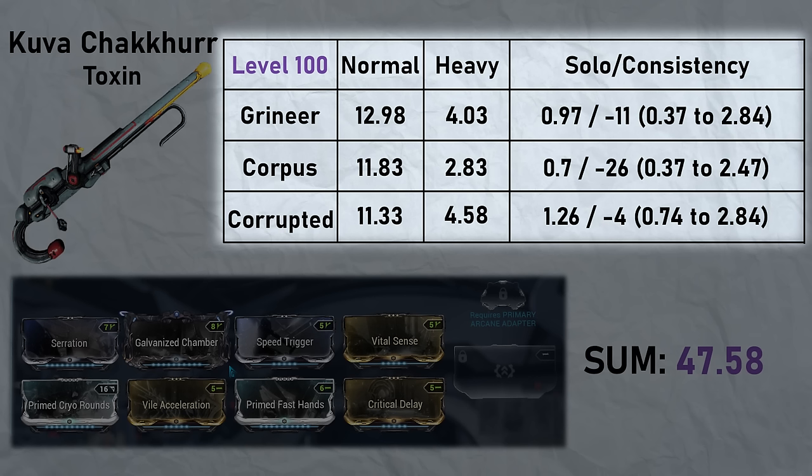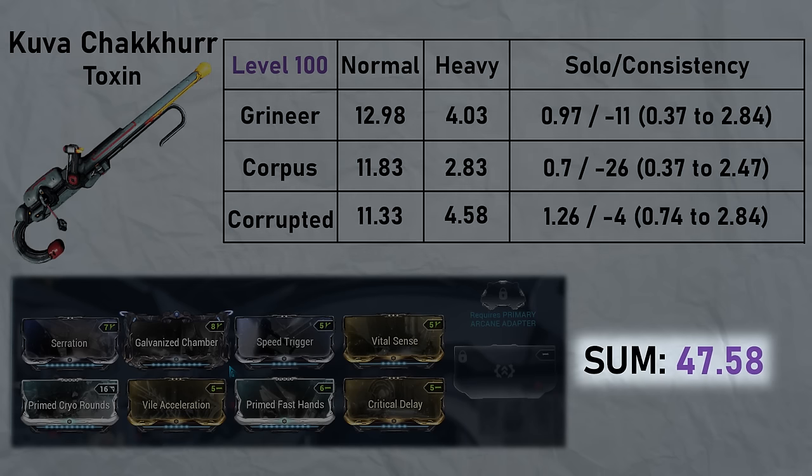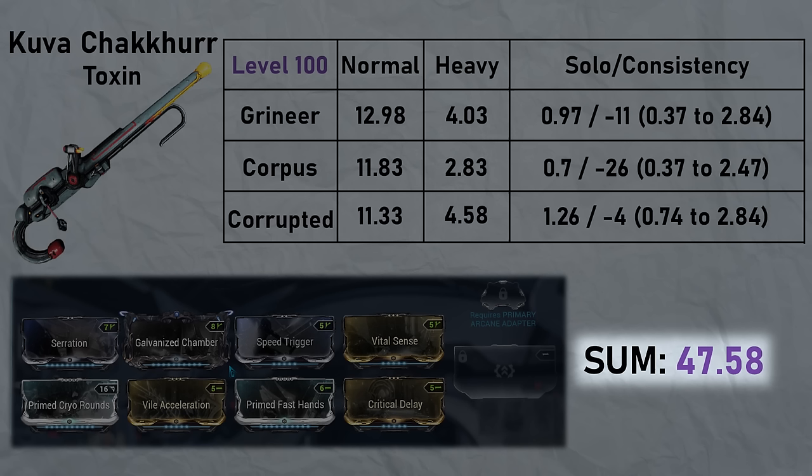All these numbers are kill times, so the lower the better. The normal and heavy test results are combined to generate a sum value — this is how we compare weapons for the most part. However, since the code doesn't understand recoil and accuracy, inaccurate or high-recoil weapons will show a much higher damage output than they actually have, so that is to be considered when comparing weapons.